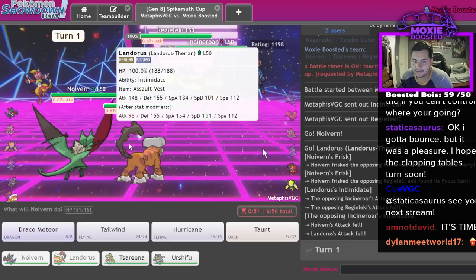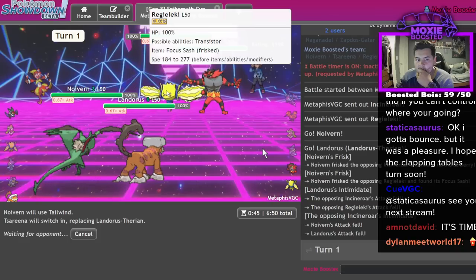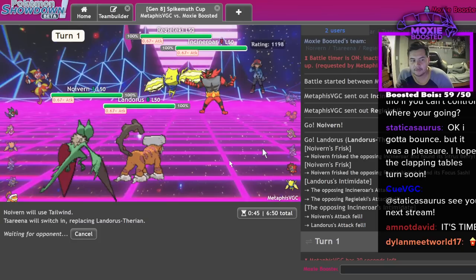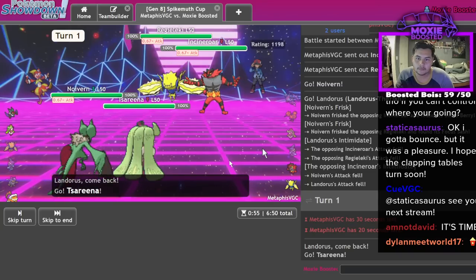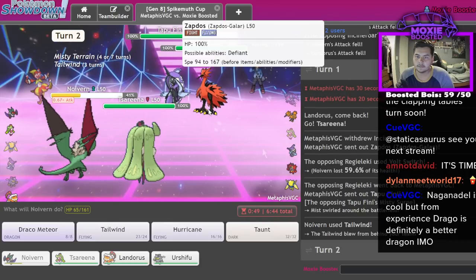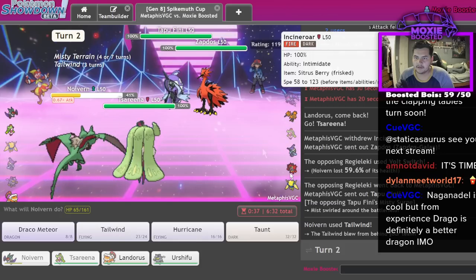That's what I thought. We see Focus Sash - I can always Tailwind here and go Zarude. They should Fake Out. I preserve my Lando because it hits like everything for super effective here, and I don't see any universe where they Flare Blitz the Lando slot. There's Fini. We know that isn't a Focus Sash. I think I want to double this Fini - I think they go into Incineroar here.